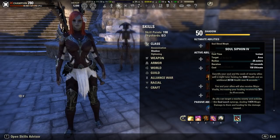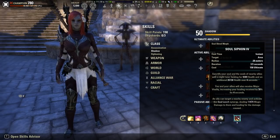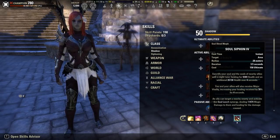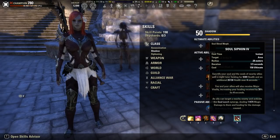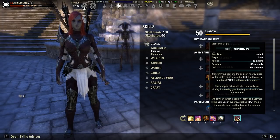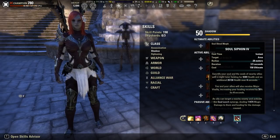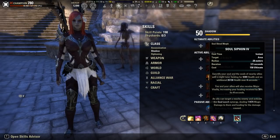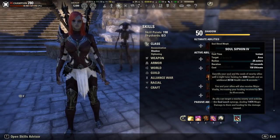For Magicka Templars, you have the Remembrance healing ultimate. You can also slot Breath of Life and use it whenever you need it, or use Hasty Ritual — though that's more expensive than Breath of Life. Ritual of Retribution is another option but is a very limited heal. For Wardens, you can use Lotus Flower from the Green Balance tree, Leeching Vines, Enchanted Growth, or Budding Seeds — basically any ability under the Green Balance line.